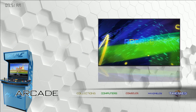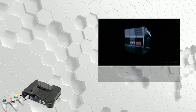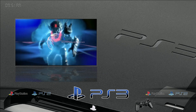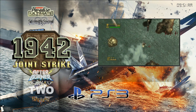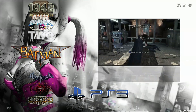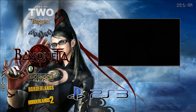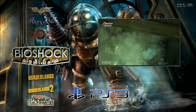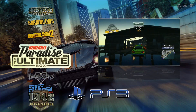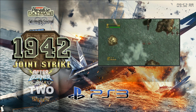Let's go to Atlas. We're going to go to Consoles, then Sony, then PlayStation 3. We've got 1942, After Burner Climax, Army of Two, Batman, Batman Origins, Bayonetta, Bioshock, Borderlands, Borderlands 2, Burnout Paradise, Kingdom Hearts, and Scott Pilgrim vs. the World. Let's start out with 1942.